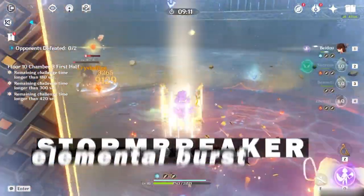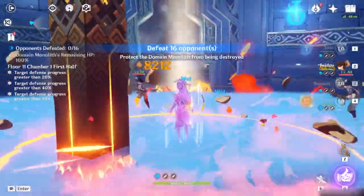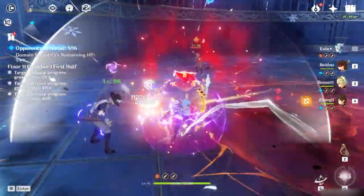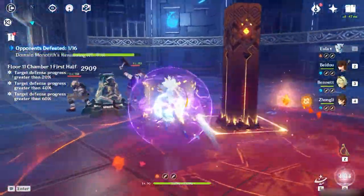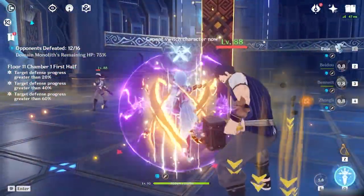Beidou's burst ability procs when the character in the field does normal attacks, just like Xingqiu, but this ability also procs as you deal large attacks as well. This ability also comes with high damage reduction just like Xingqiu's sword, making this one of the best support skills in Genshin. Damage reduction is a key component for your team to have maximum sustain while doing content like Spiral Abyss, and this ability will enable you to survive while dealing massive Electro damage onto enemies.